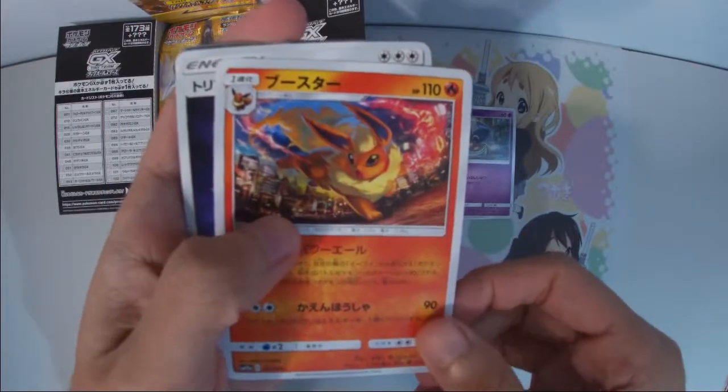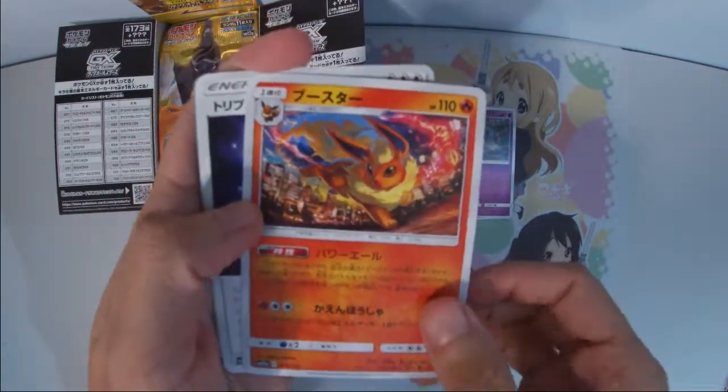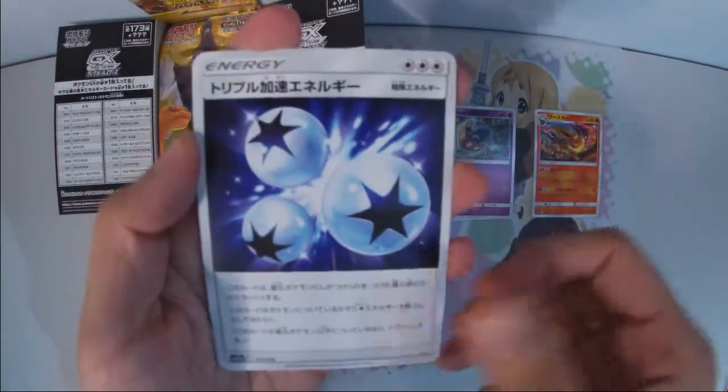We got the Eeveelutions already. This is one thing that I'm looking for because it's a new card in this set. And if you collect Eeveelutions, it's good to have more.